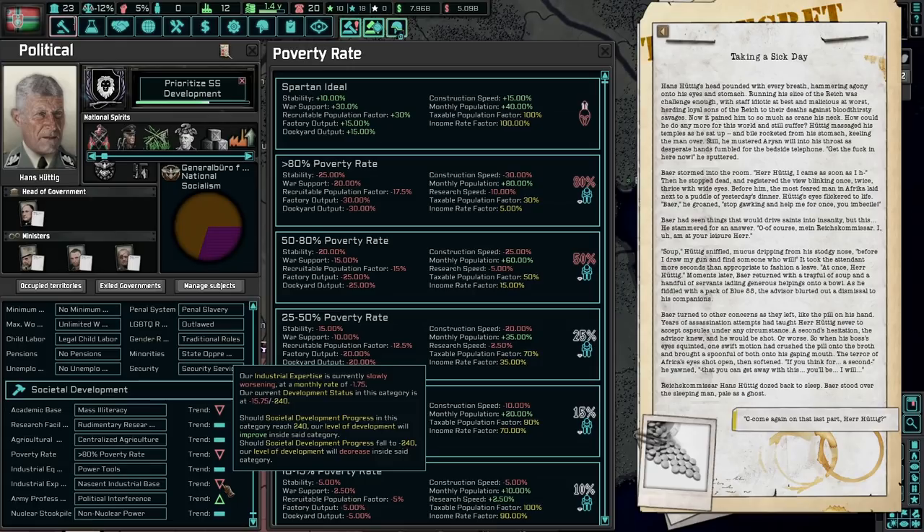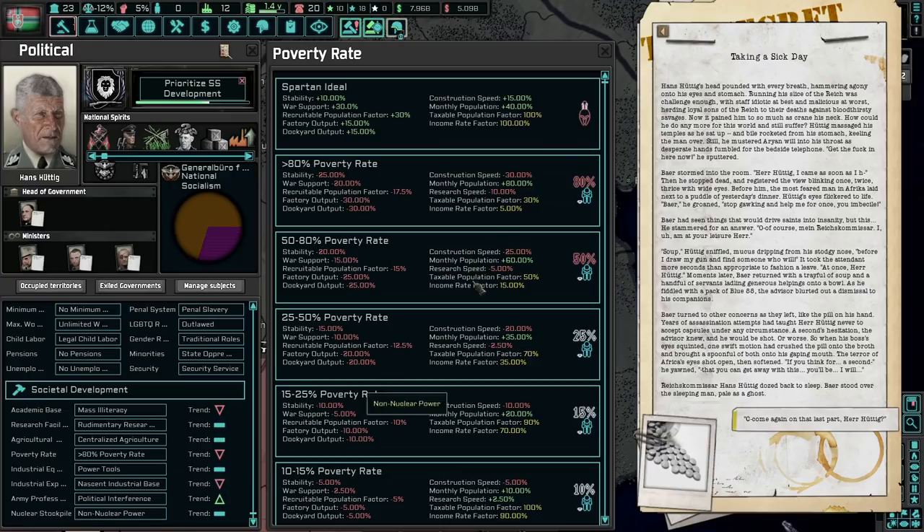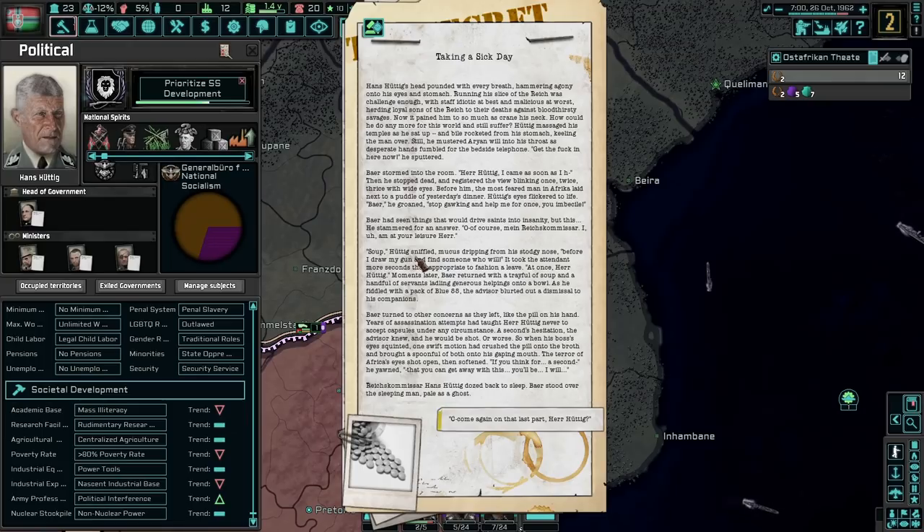Nascent power tools, industrial expertise going down, nascent industrial base — not bad. Taking a sick day. Hans's head pounded with every breath. Running a slice of the Reich was challenging enough with staff idiotic at best and malicious at worst. Huttig massaged his temples as he sat up and bile rocketed from his stomach. He mustered Aryan will as desperate hands fumbled for the bedside telephone. 'Get in here now!' Bear stormed into the room, stopping dead at the view — before him, the most feared man in Africa lay next to a puddle of yesterday's dinner. 'Bear, stop gawking. Help me, you imbecile.' Bear had seen things that would drive saints into insanity.